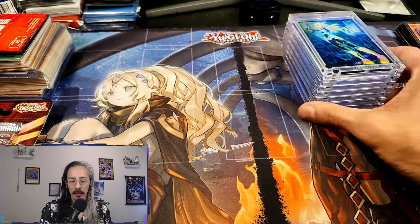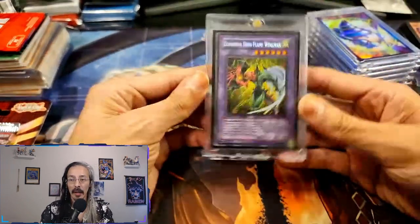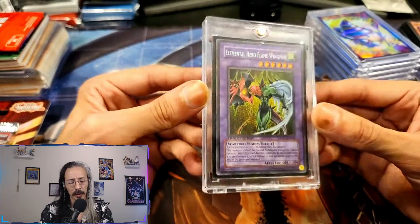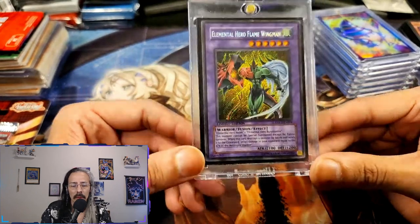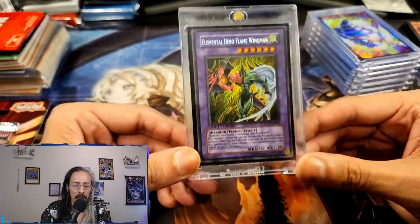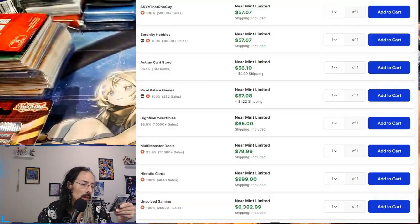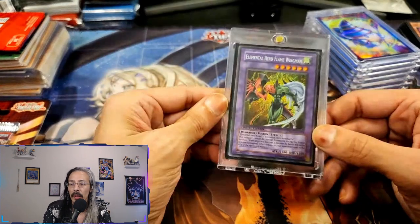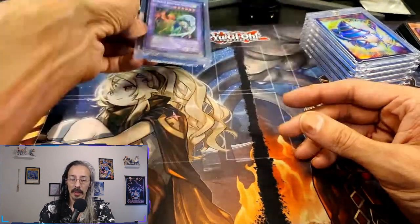Now we're going to get to some of my favorite parts of the collection. I was digging through some stuff and I found this guy in a random lot that I bought off of Poshmark or Mercari or something like that, and he was just sitting in a little folder. Turns out he is probably sitting around $60-something in his condition — I had no idea, just randomly looked him up and was like, oh my god, this card's actually a little bit of money. It is the EHC1-EN004.